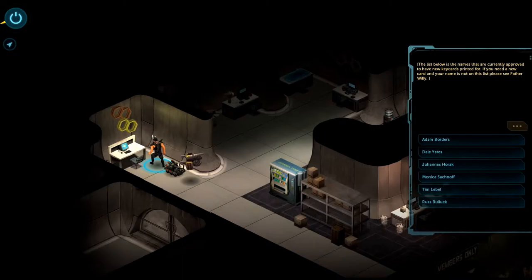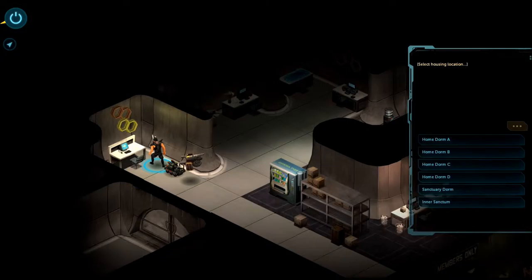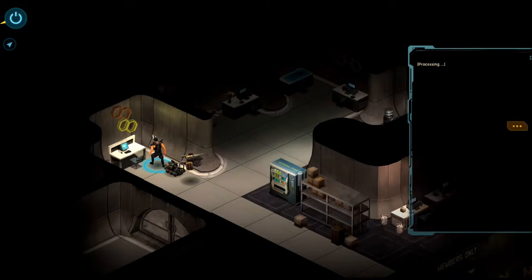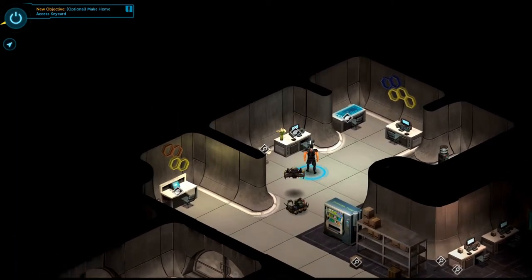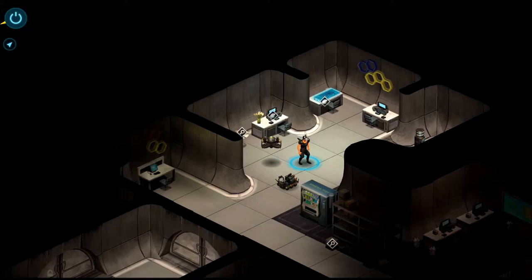The list below shows names currently approved to have new keycards printed. If you need a new card and your name is not on this list, please see Father Willie. Now this is kind of tricky. Let's try: Adam Borders, housing Home Dorm A, select alphanumeric, select correct password retrieval prompt. Information incorrect — please re-enter valid information. The trick is we need to find information about some of the residents so we can create a fake keycard with the right combination of info. We basically need to impersonate — fake the profile of a real member.